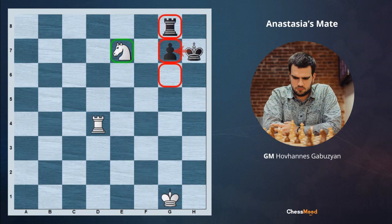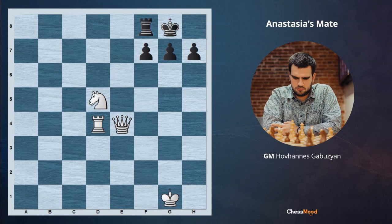So this is a very simple situation — checkmating with rook or queen. Soon we will see this example getting more and more complex, but the idea is mostly going to be the same.